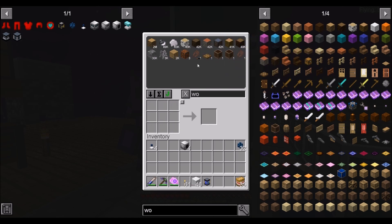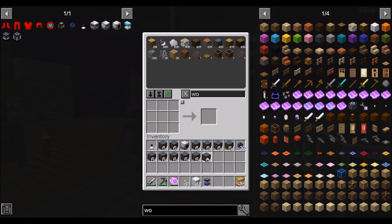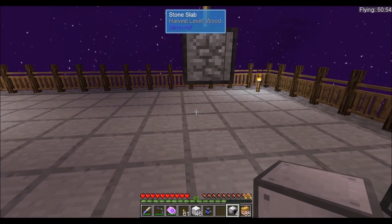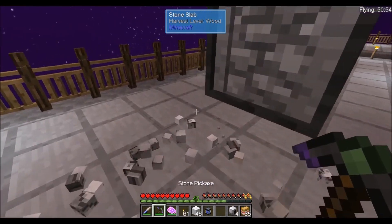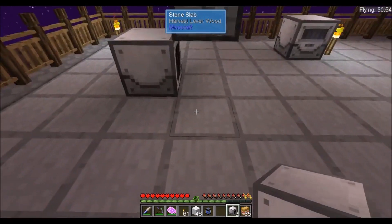Now for the wood — oak wood is good, but mineral wood has a better kick to it. So we're going to use mineral wood to extract our latex. I think that's enough. Let's see how these tree fluid extractors work. We're going to place it here — and it's facing the wrong way. We'll just place that there, and that there.